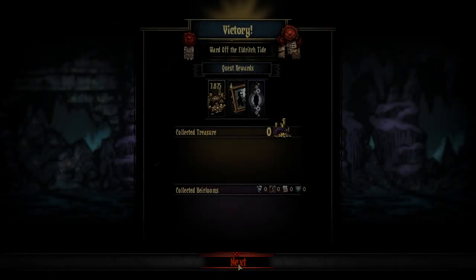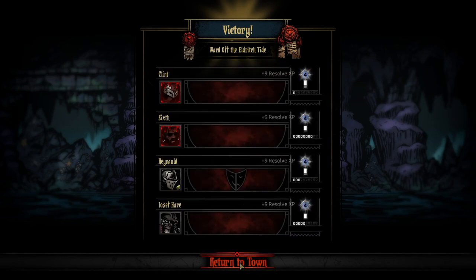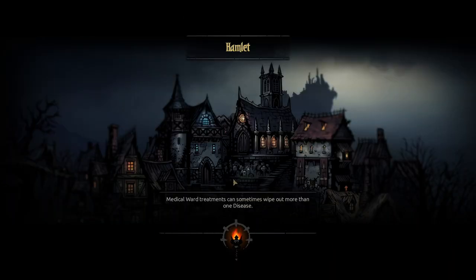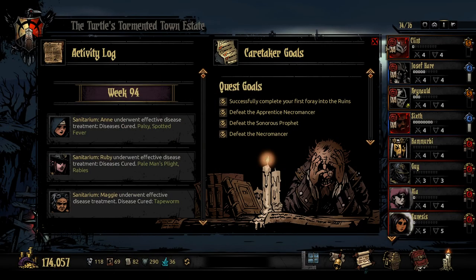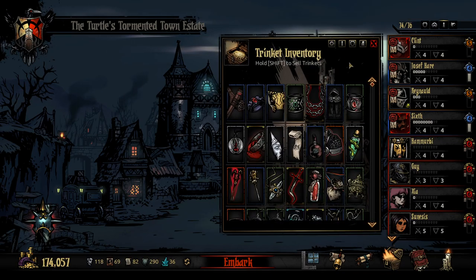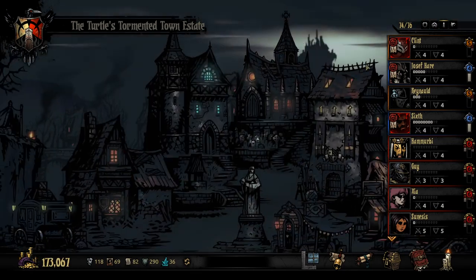We've got an achievement called Encouragement here — I'm not exactly sure what that does. Okay, we've got two people to level five. I'm guessing this is getting Renault to level five. Chance to become blighted — we definitely want to get rid of that. That was a good team comp though, I enjoyed that a lot. Okay, so let's just quickly remove our trinkets. Renault, you're going to go and remove that disease, I think — I want to get rid of that on you.